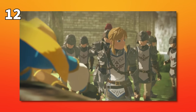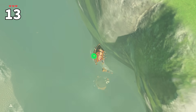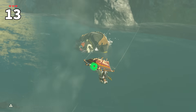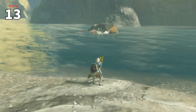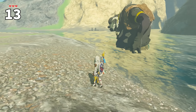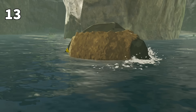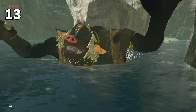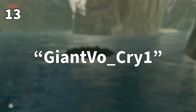Judging by their reaction, that doesn't sound very tasty anymore. Did you know that Hinox can swim? It's not as straightforward as just being able to swim though. They have a unique animation of swimming itself and being stunned while swimming. Not only that, they have similar AI to horses to look for the closest shoreline to get back onto solid ground. And if it can't find any nearby shoreline within one minute, it will drown, with a unique animation and sound for it. The sound effect used is called Giant VO Cry 1.